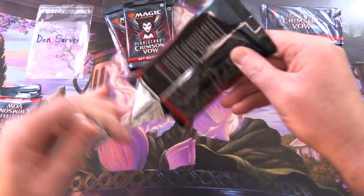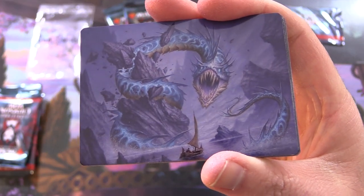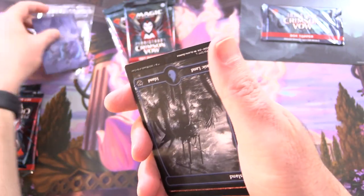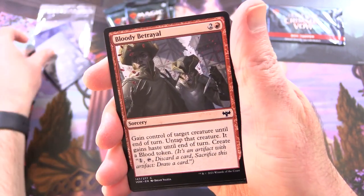Thank you for being a Patron, Don. The Patrons get the Rares, Mythic Spoils, and anything over a buck, along with the art cards and anything from the list. I think this is the Bio Loom Serpent — yes it is. And we have a full art island with a Kraken, so we'll chuck that in as well.